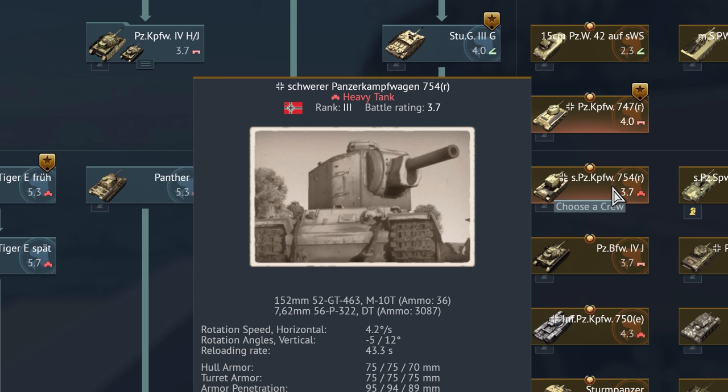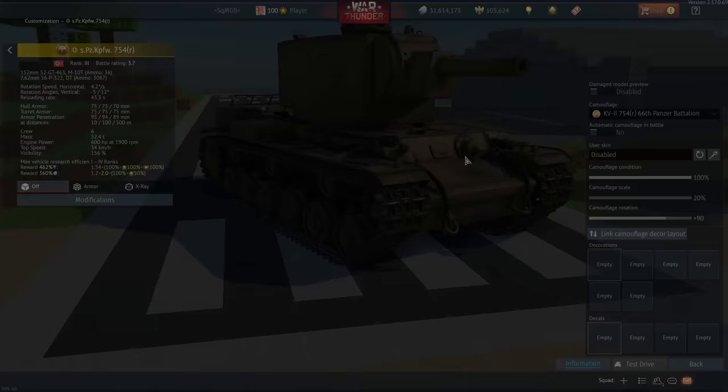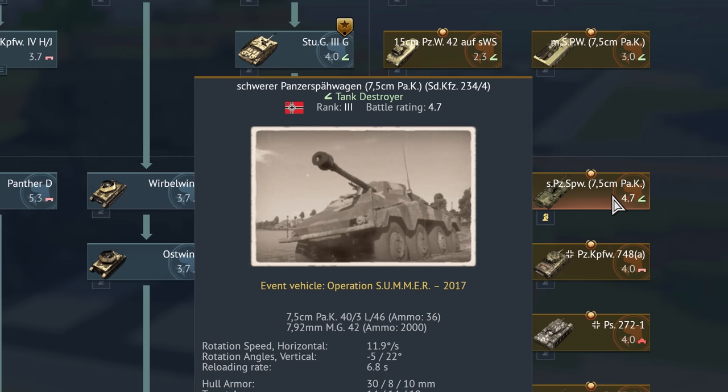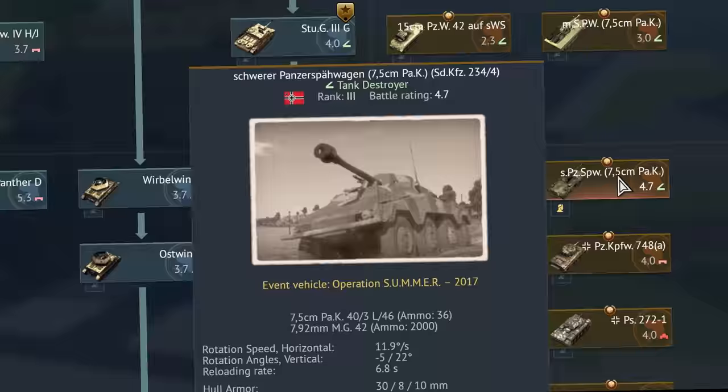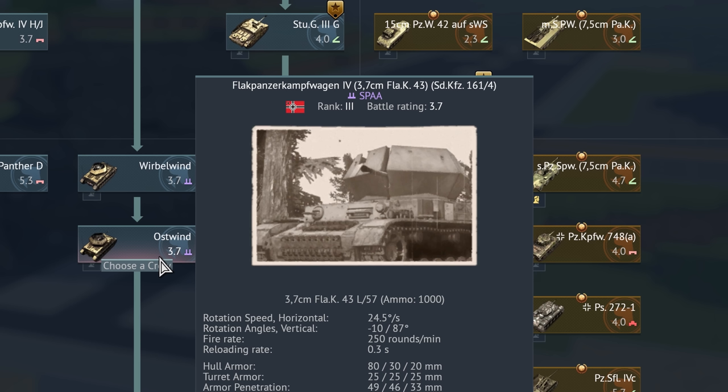Hmm, this Schwerer Panzerkampfwagen 754 Russland looks remarkably like a KV-2. I wonder what the R stands for. Schwerer Panzerkampfwagen 7,5 cm Sonderkraftfahrzeug 234-4 Panzerkampfwagen. Panzer-Selbstfahrlafette für 12,8 cm Kanone 40, also known as the Sturer Emil.